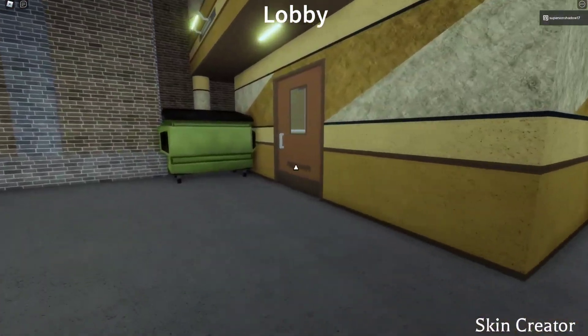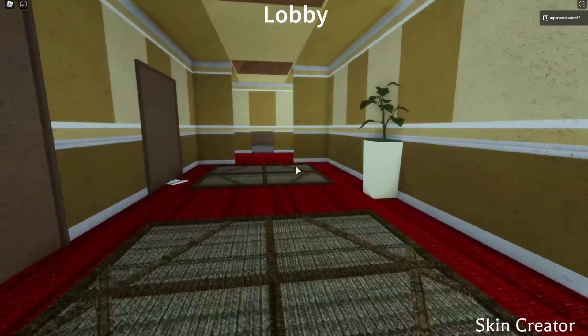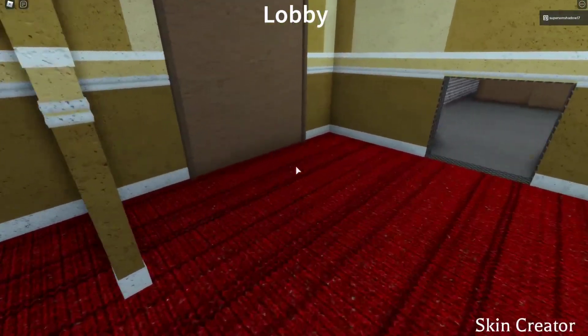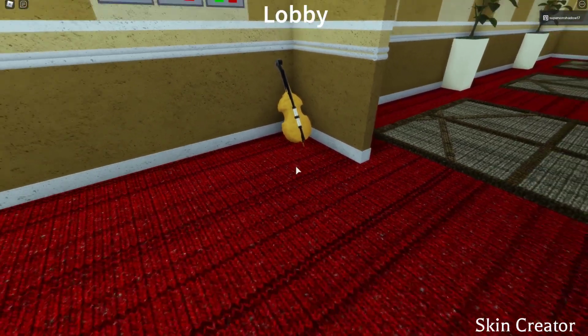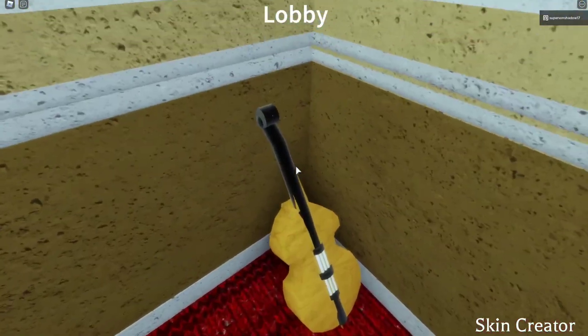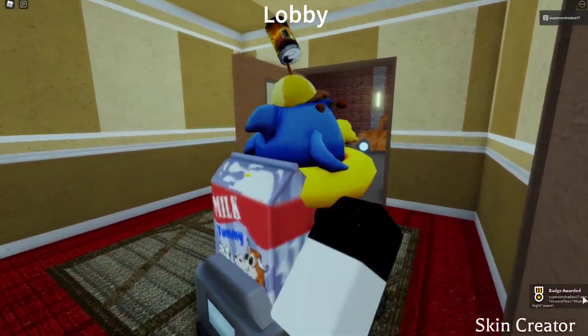Alright, so after that, open this door. Cool, you opened it. Awesome. And then after that, you go over here. You guys see this violin thingy? What you want to do is touch it. And there you go — you guys got the newest badge: the Miserable Knight.